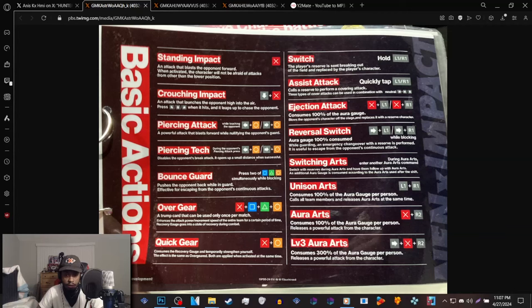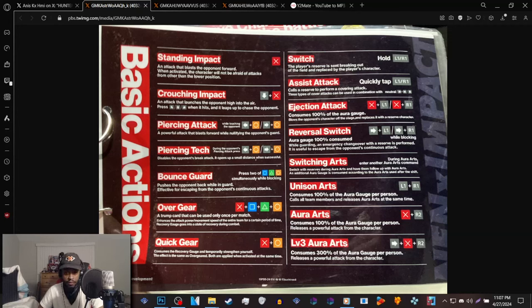Assist attack is basically calling out your assist to do a said assist attack. Ejection attack is basically forcing your opponent's other team member to come out while hitting the character you're fighting — so if you're fighting Gon and you want Kurapika to come out, you do an ejection attack on Gon to bring Kurapika out. Reversal switch is essentially switching your team member into the fight while you're blocking — if you're getting pressured by Killua playing Hisoka, you can bring out Biscuit Krueger to eat the pressure instead.